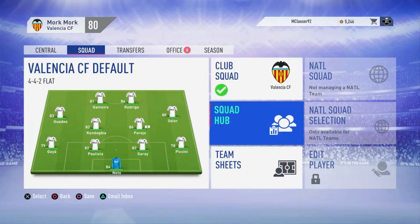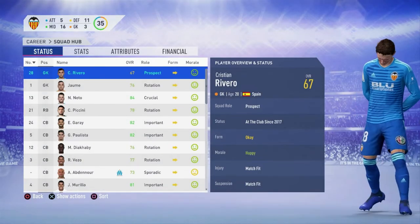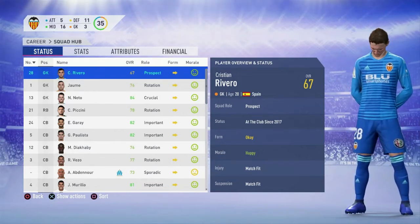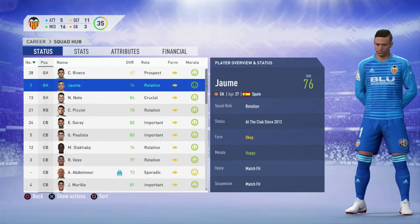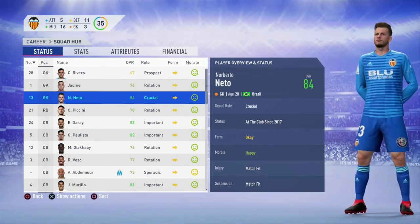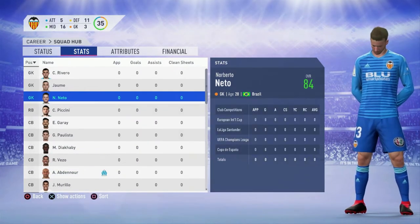Let's take a look at the squad quickly to figure out what we need and what we don't. Goalkeepers: we have Christian Rivero — not bad, not great. Jaume — backup goalie if nothing else. And Norberto Nito — yikes. I'm not entirely sure what I want to do with him; I don't know if I like him or not.